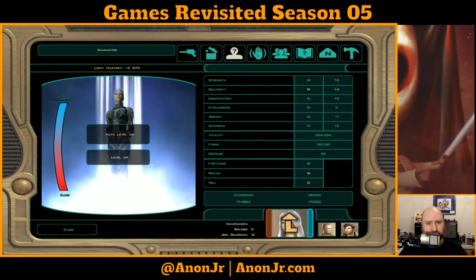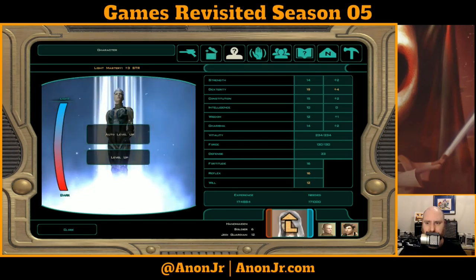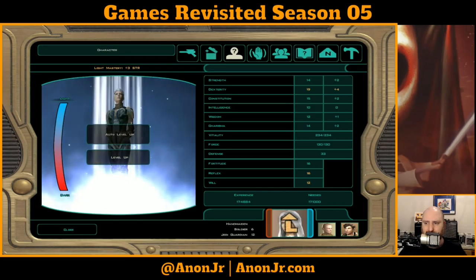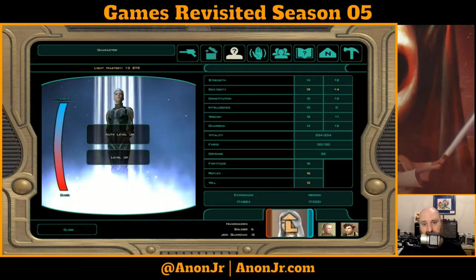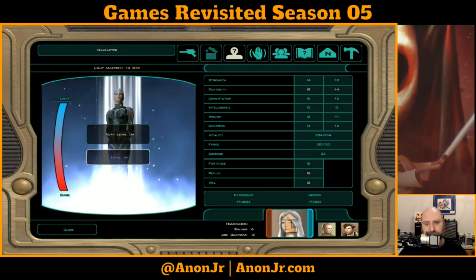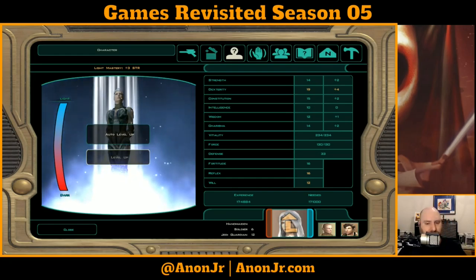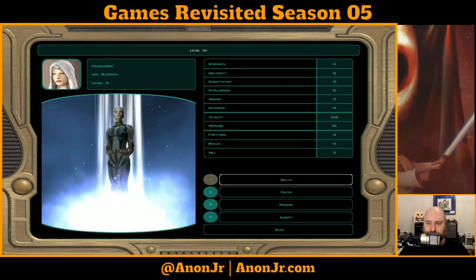And now the Handmaiden, who I kind of forgot to check on in a while. She is definitely high Dex, low strength — although she has Lightside Mastery, which gives her plus three to strength. I probably ought to be bumping up her Wisdom or her Charisma when that next comes up.